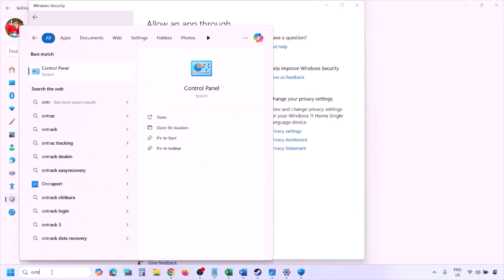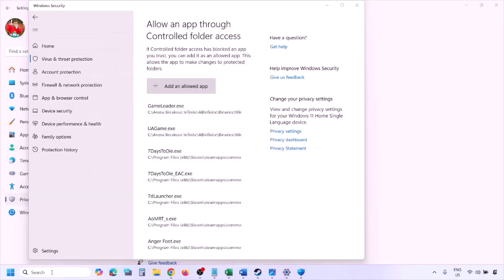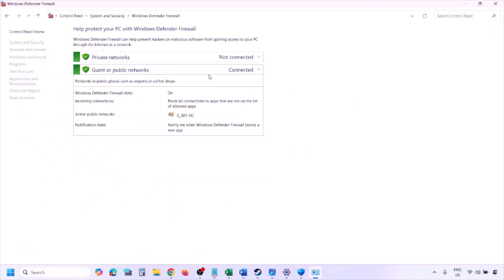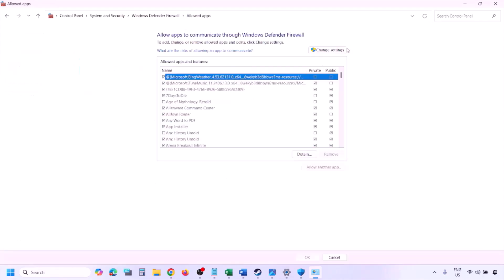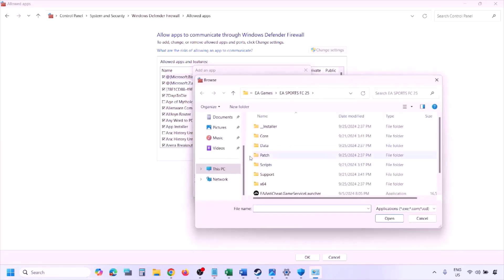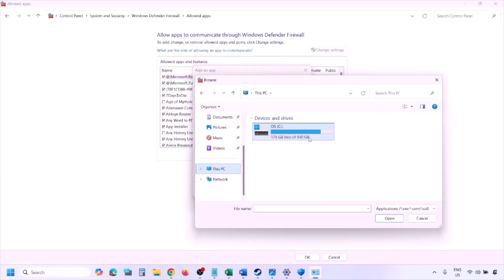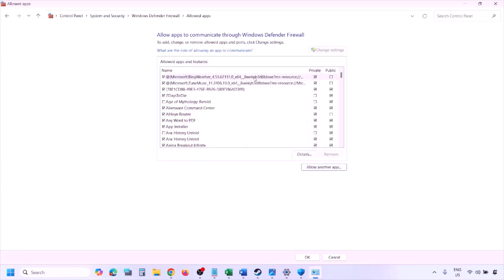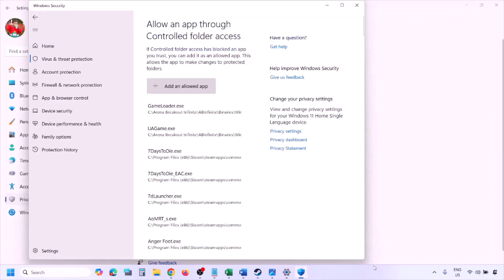You can do the same thing in Firewall. Type 'Control Panel' in the Windows search box, go to System and Security, then Windows Defender Firewall. Click 'Allow an app or feature through Windows Defender Firewall,' click Change Settings, then Allow Another App. Click Browse, go to the game installation folder, select the game EXE file, click Open, then Add. Once added, click OK and launch the game.